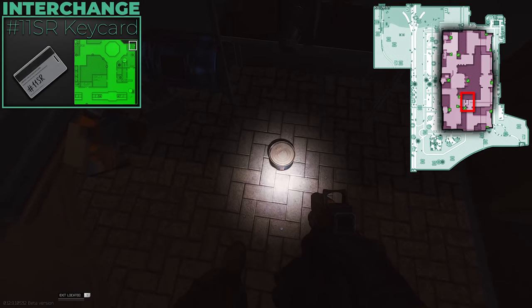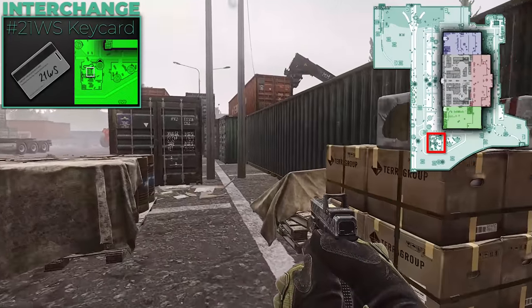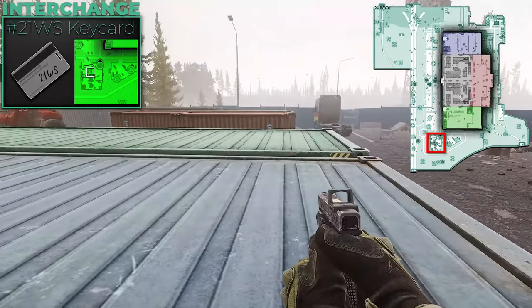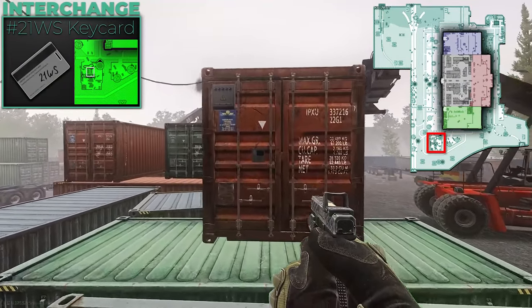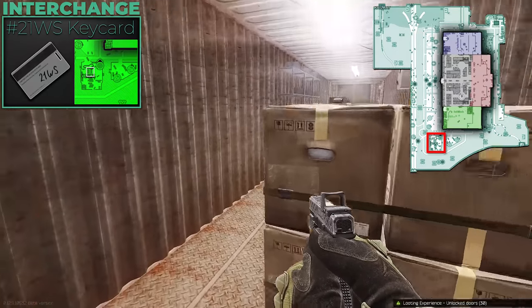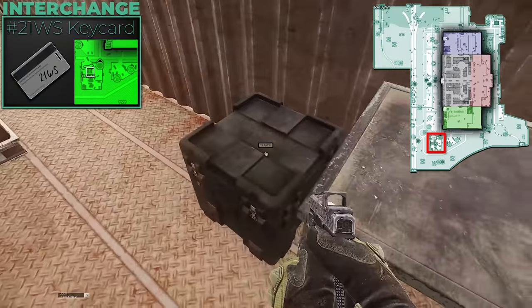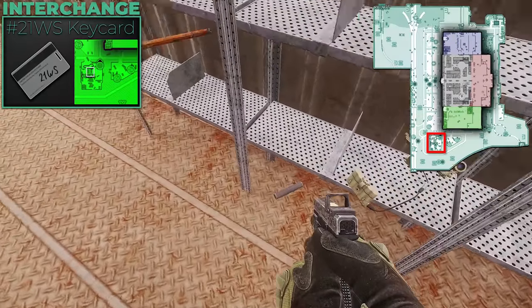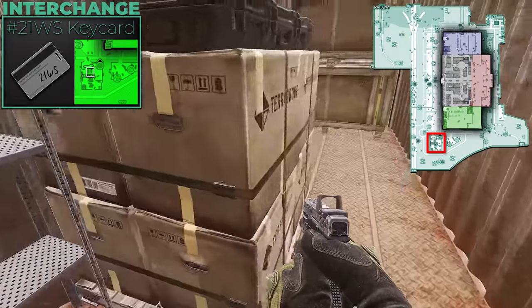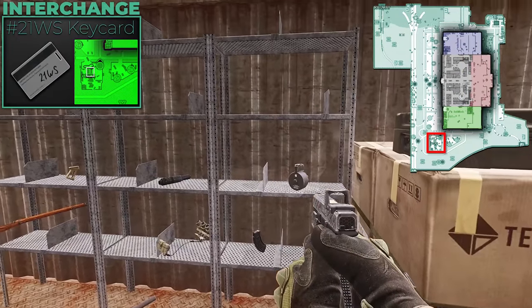If you run a lot of Interchange you should have the #11SR key on you. The #21WS key also pays for itself if you put in the effort — power needs to be on, which is on the other side of the map. The best approach is if you're already looting through OLLIE or heading out underneath OLLIE toward the extract, swing by the 21 shipping container and open it for troopers and other items. It's not a priority key but it's a nice bonus when you're passing through.